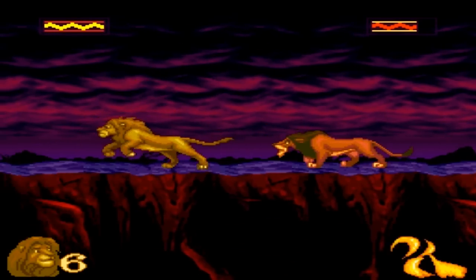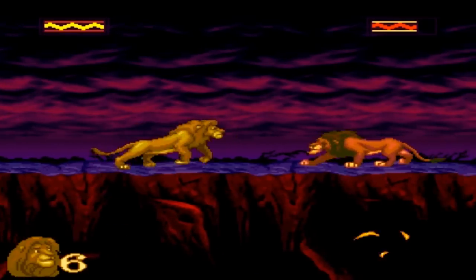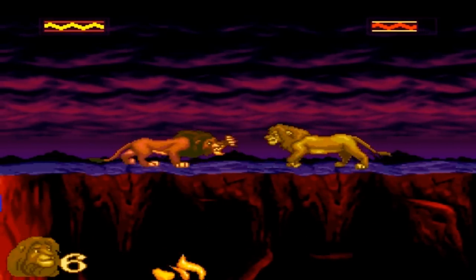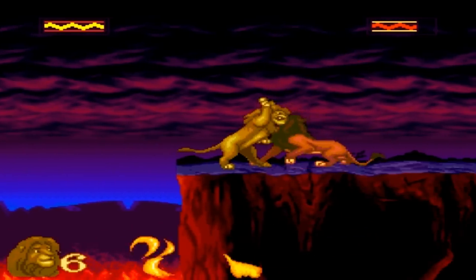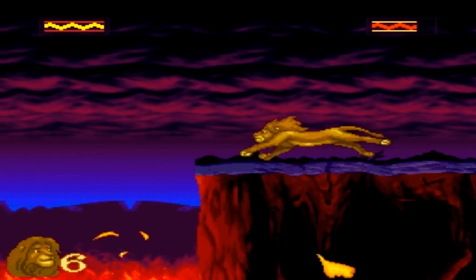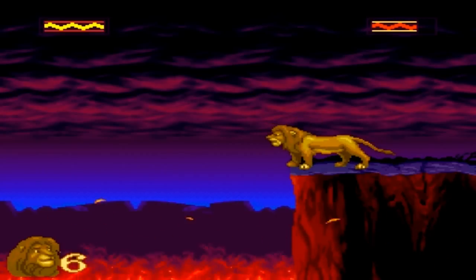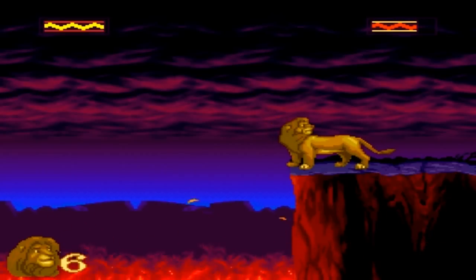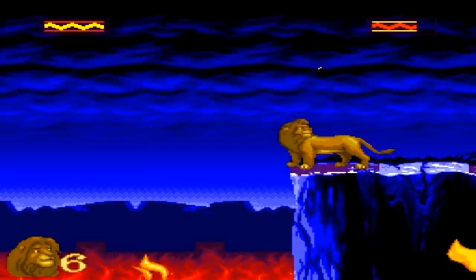This is the final confrontation with Scar when you're on top of Pride Rock. All you gotta do is keep pounding at him until he starts panting, then you gotta throw him. He's not gonna die from being thrown — you have to throw him off the edge. Once he starts panting, he's pretty much harmless. So you just throw him off either the left or right edge, and that's it — that's the game, that's the final boss. I made it look easy, but believe me, it really isn't.